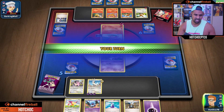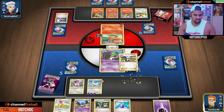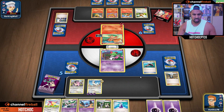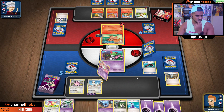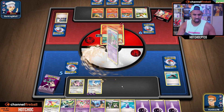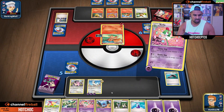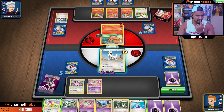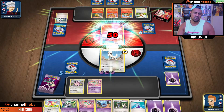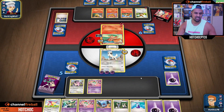We'll just attach and retreat. Roller Skates - flip heads, nice, draw three. We get Curly, still has a one retreat cost which is fine. We'll just attach and retreat. I could have maybe gone for the Tight Jaw flip heads there to stop them roaring again, but honestly I think it's okay.